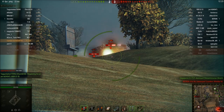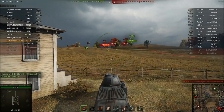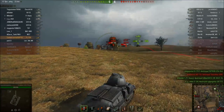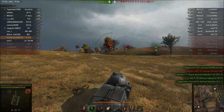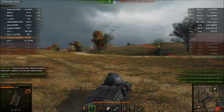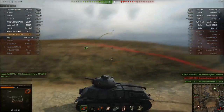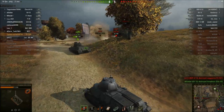That Matilda is going to be a problem. I'm getting a lot of spotting damage — hopefully my team can deal with them. I'm going to move up to support. We've blocked a shot! It's important, even in lower tier tanks, to try and angle. Even in lower tier tanks you can still end up blocking things.